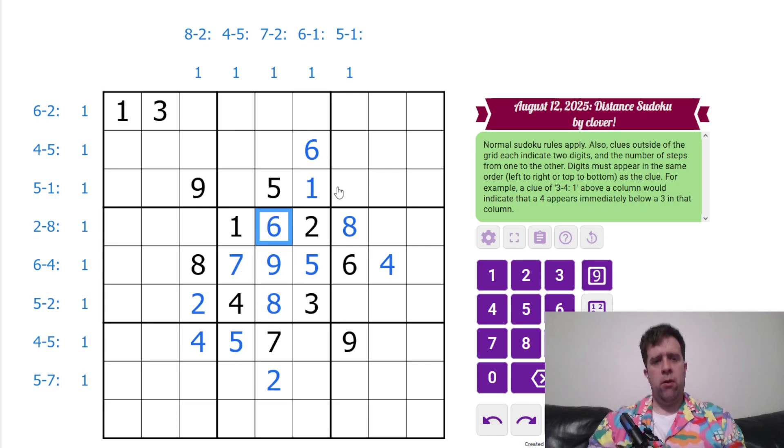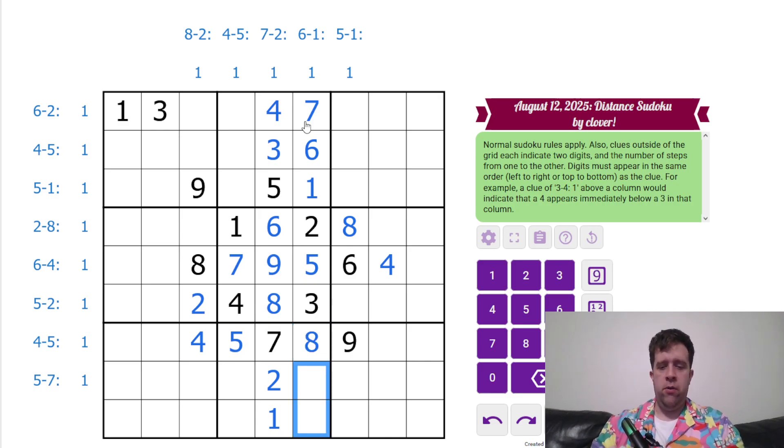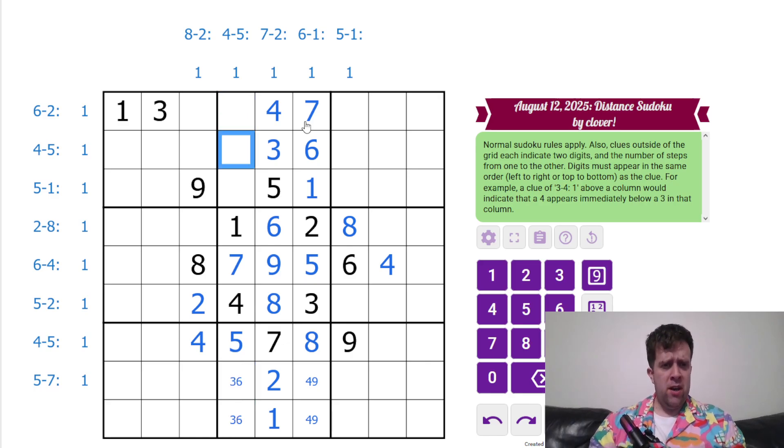That's just regular old Sudoku. One here. Three puts a three there. That's a four. Seven. I almost forgot to do Sudoku in a Sudoku puzzle — for shame. Two, eight, nine — go that way.